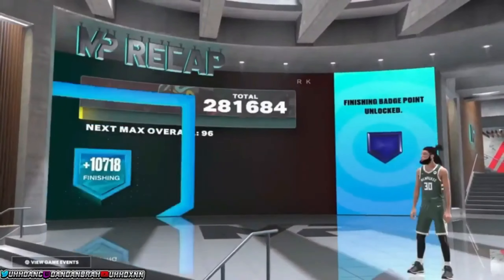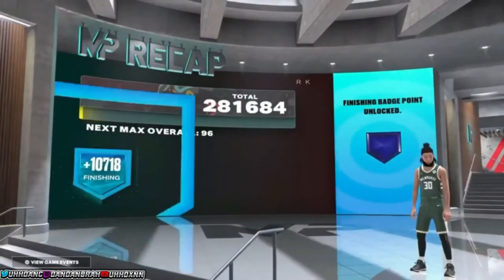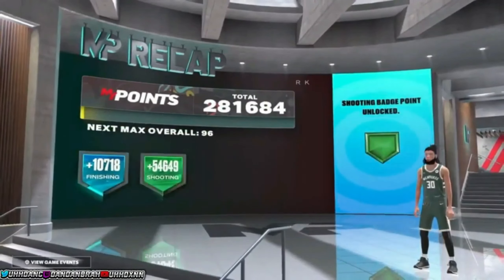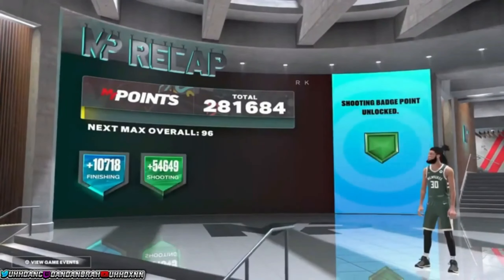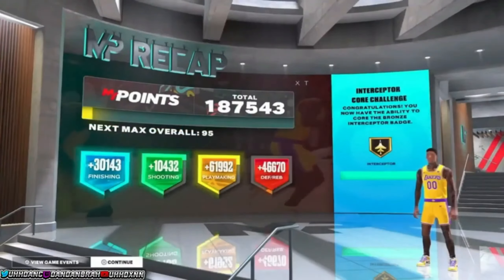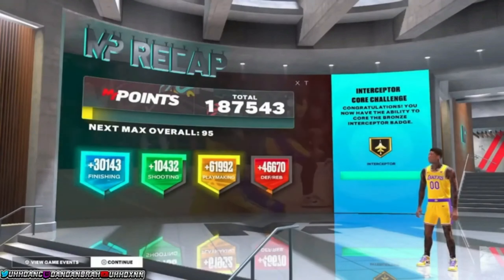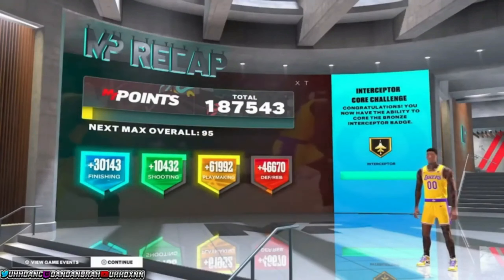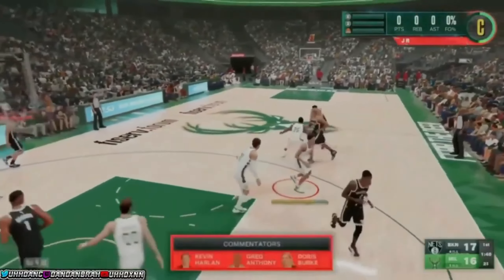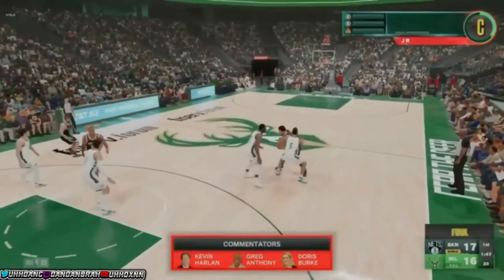In this video I'm about to show y'all this 99 overall glitch that you can use to get your player maxed out extremely fast. This also works for your badge progression and your core challenges as well. Shoutout to the homie DanDan — I'm currently using his video footage and his link will be in the description below.